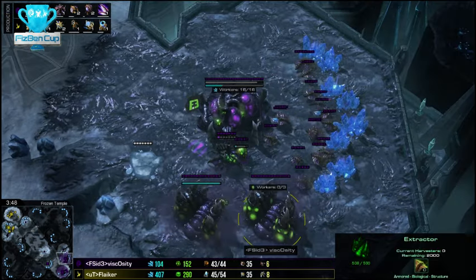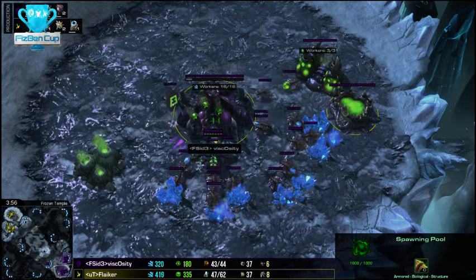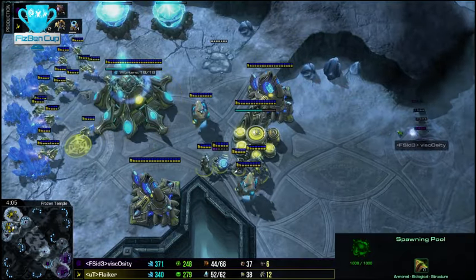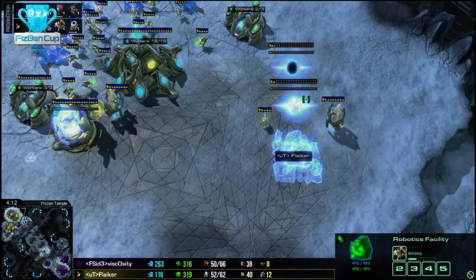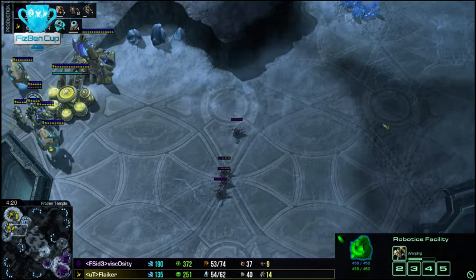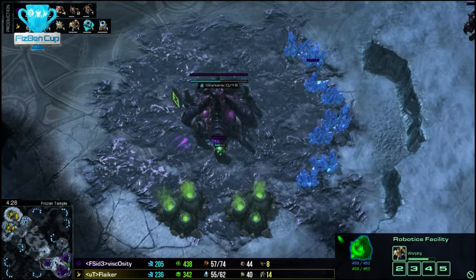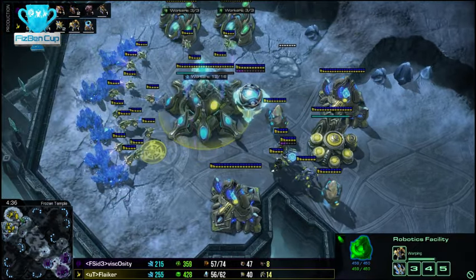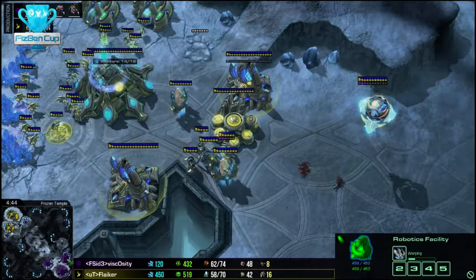That's cheeky though, moving out with the stalker — it's not the best thing to fight zerglings. If they haven't got speed though, you can pretty much kite them. Is speed not on the way? It just finished, okay. We should see tech any minute now. We already have a Robotics, three more gates — the gateway explosion is happening now. With the way this is going it might be an adept attack, or maybe a two-gate all-in. As a Zerg if I don't see a third from a Toss at like five minutes, I'm gonna be concerned — like, something is up.